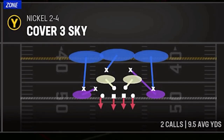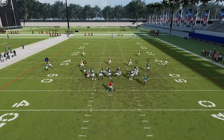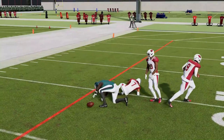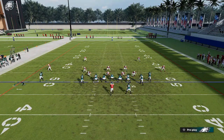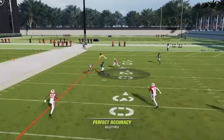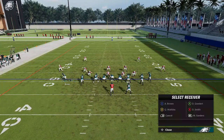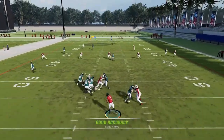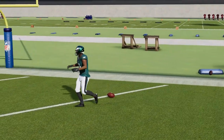Next up, we've got the Mesh. Starting off with Cover 2 — motion this guy out, put the Y route on a streak. The X route, once he gets past the jam, can find a home outside of the safety over the top of the cornerback. The Y route can also be a big play — that comeback route really pulls the other safety in and lets this guy get right over the top for a big play.